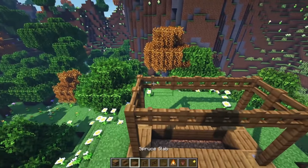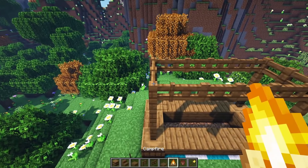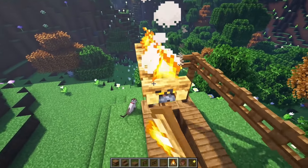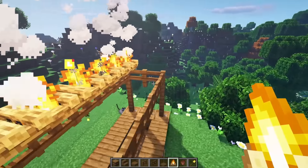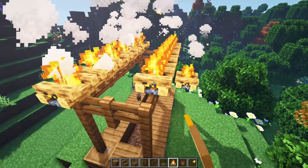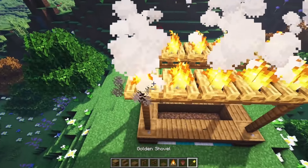We're going to start grabbing our campfire blocks and place them right here, but we're going to face it this direction. Go down 1, 2, 3, 4, 5, and 6. Also the same way down here — 1, 2, 3, 4, 5, and 6. Then extinguish all of these.